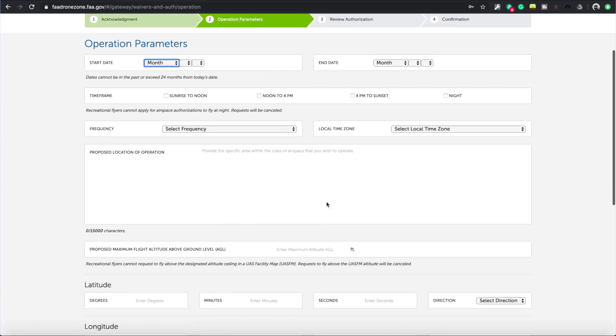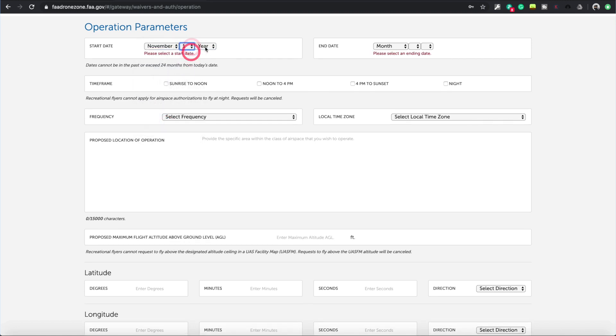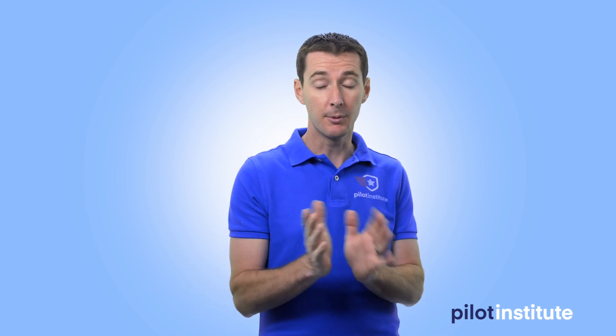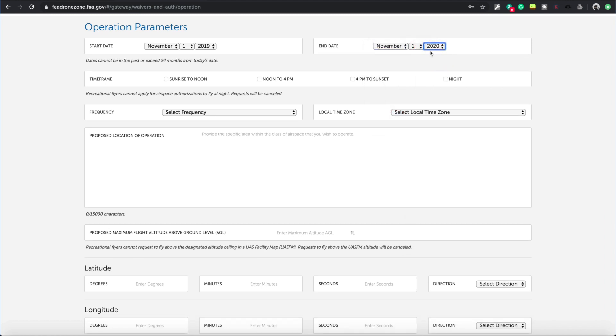Here are the parameters for the operation: start and end of the operation. Today is end of September, so I'm going to set the start to November 1st, 2019. Remember it takes 45 days, so don't submit too close to your desired date. I'm going to set an end date of November 1st, 2020 - a full year - because if you live close to that airport and want to fly on a regular basis, you want a long approval window.